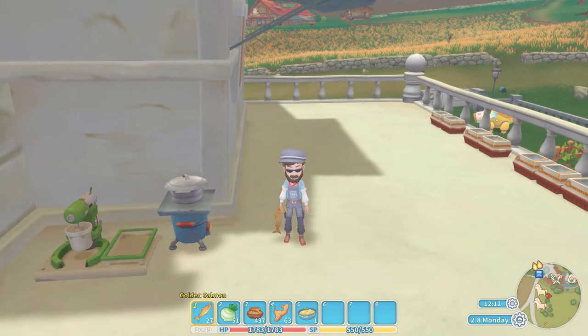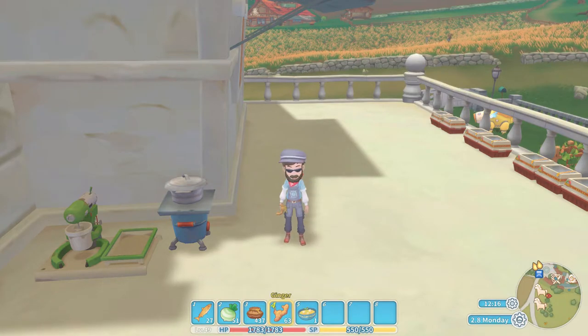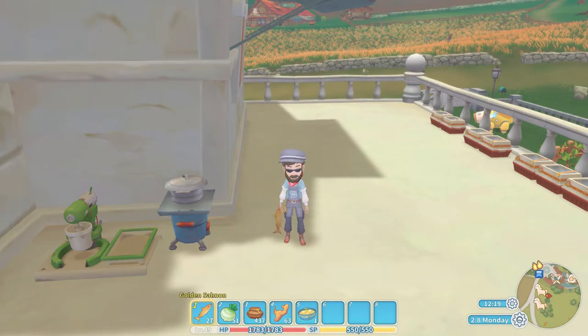What are you going to need? You are going to need a golden salmon, a layered carrot, some honey, and of course some ginger. Nice and easy.